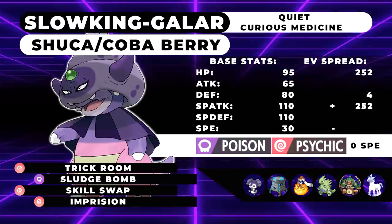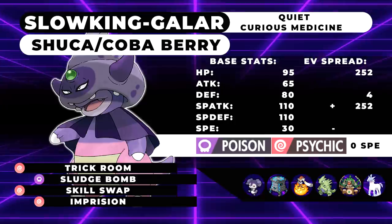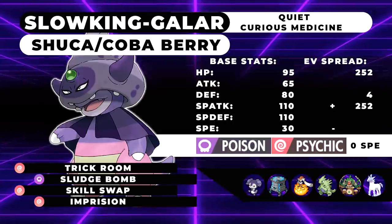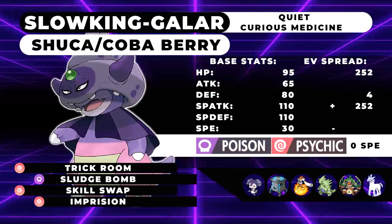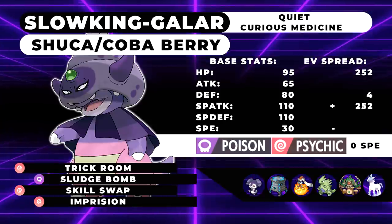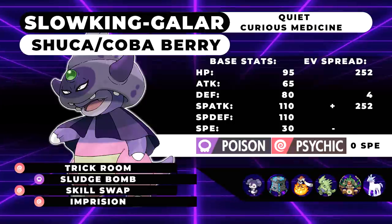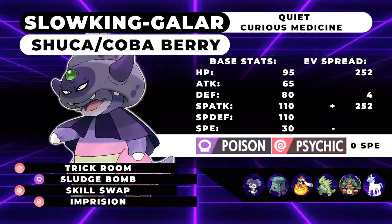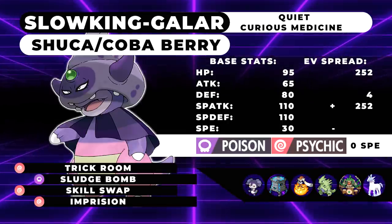Let's say hypothetically you get a Trick Room off, but your opponent is at like +3 Attack. What you can do is go to their partner Pokemon, Skill Swap that, and completely remove those stat changes by giving them Curious Medicine — which activates every time it gets swapped or switched in. That's just how abilities work. If you Skill Swap Intimidate, you'll be able to use Intimidate once more just because it got swapped. So that will reset their stats, which is really fun. It also removes Curious Medicine from your Galarian Slowking, giving it possibly a better ability — maybe Psychic Surge or something.